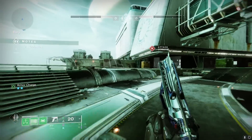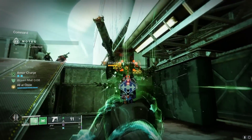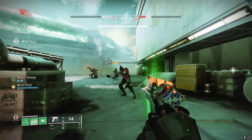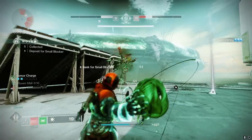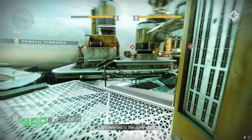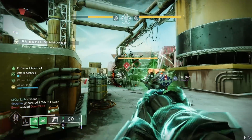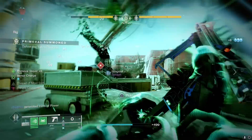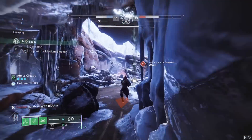In the background gameplay you're seeing some Grandmaster footage — I took the Final Warning in there and absolutely tore things up. I think it's physically impossible for any red bar in the game to survive a burst from this sidearm. Even most orange bars in GM content will die in one burst. I'll leave a DIM link to the loadout in the description if you'd like to give this build a try. I highly recommend pulling this weapon from collections, infusing it, and giving it a go — it will 100% exceed your expectations.